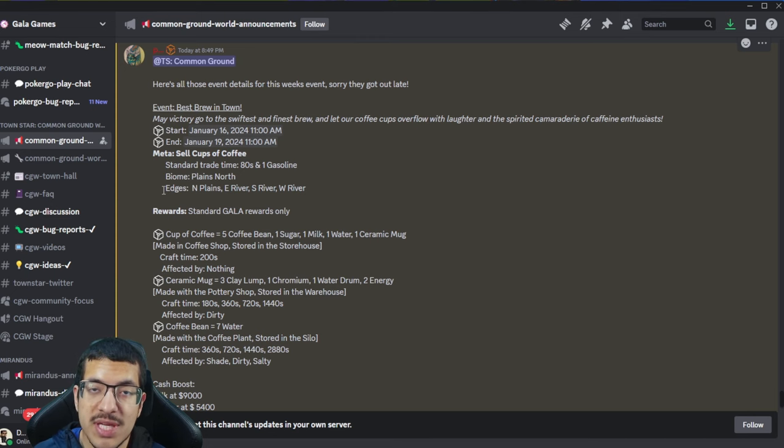You could make another two shallow mines that are negatively impacted by one water, but they won't be as efficient. You are limited by the amount of chromium you can make because of the three rivers, so it's kind of a positive and a negative. The center trade time is 80 seconds and it only costs one gasoline.